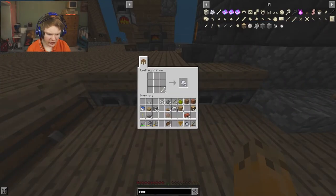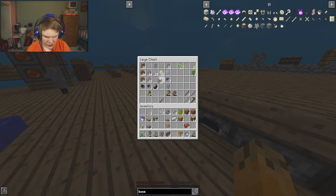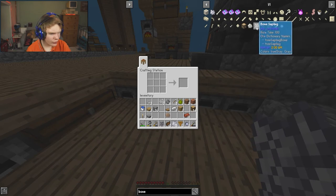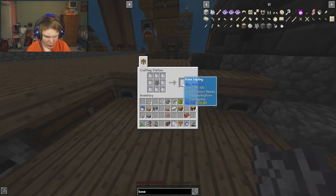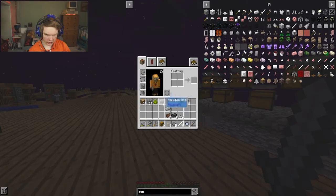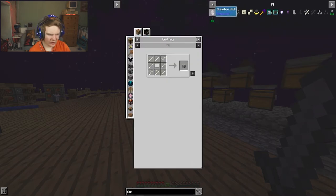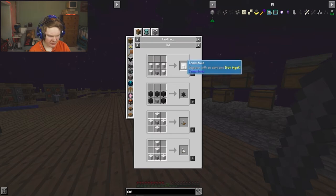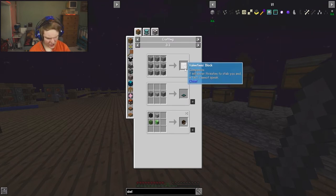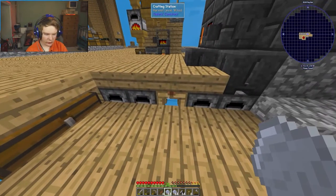We need a bone sapling, which is a petrified sapling. I get petrified saplings and make some bone meal, and now I've grown a bone sapling. I also got a skeleton skull - you can craft it into a tombstone, a player trap, or a Valentine's block.